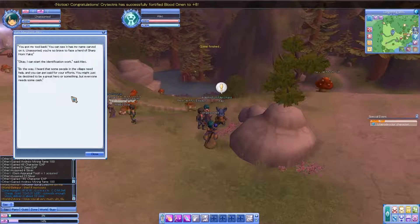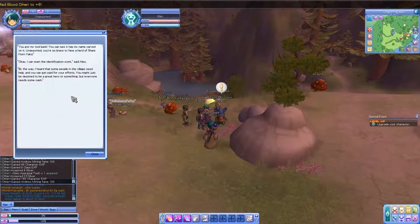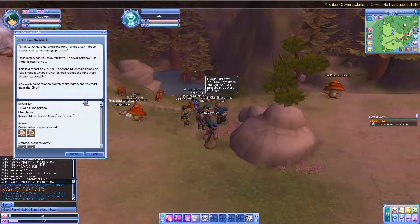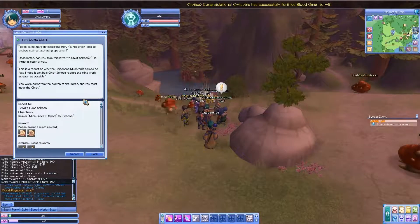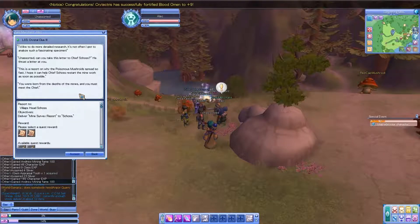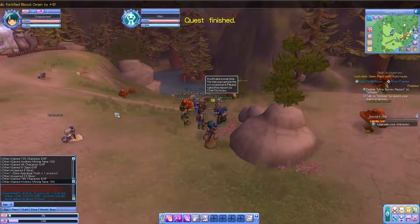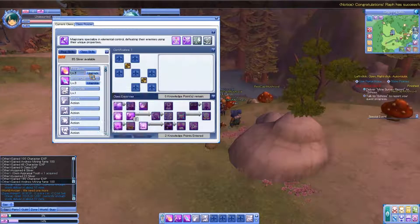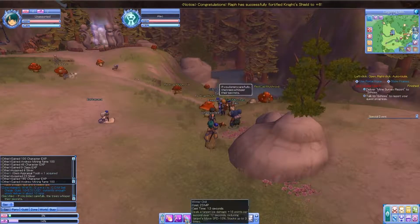'You got my tool back! I can start the navigation works. I heard some people in the village need help — you can get paid for your efforts. You might just be destined to be a great hero. Can you take this letter to Chief Strash? This is a report on why the poisonous mushrooms spread so fast.' I already met the chief. Let me upgrade my character — Fire Bomb upgrade costs 7 silver. Upgrade! Sweet — level 4 class and character level 4!